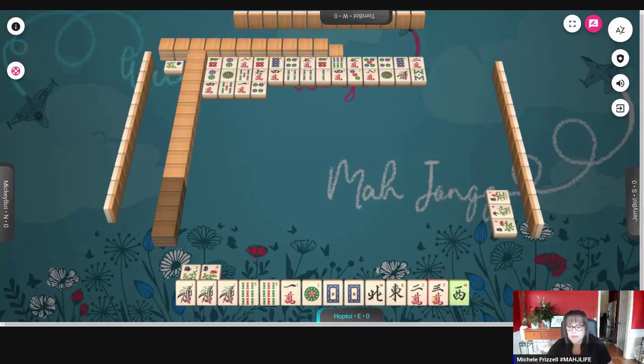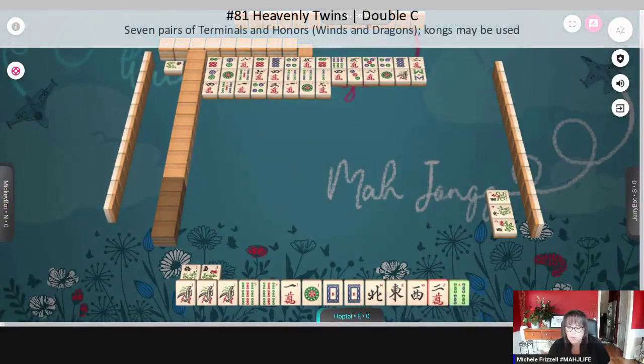Four dots — we got another keeper. This is looking better. We need a south to make winds, and then we need to get pairs in the rest of these tiles. So we're going to need another terminal or a dragon to get five pairs. Dragons and terms looks pretty good. And if we pair up elsewhere, like with winds, we could maybe play heavenly twins — number 81 on page 26 — seven pairs of honors, and that includes terminals, winds and dragons.